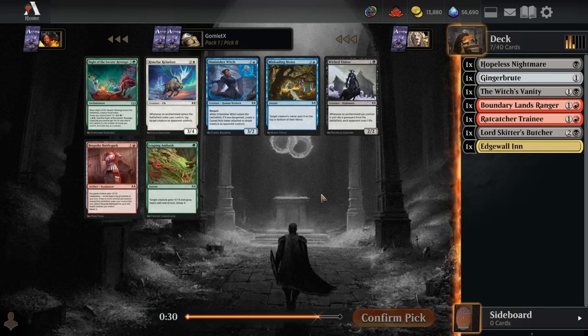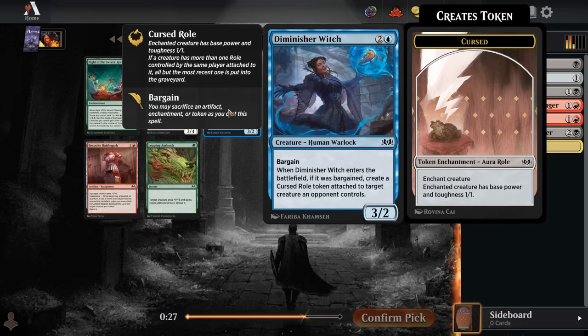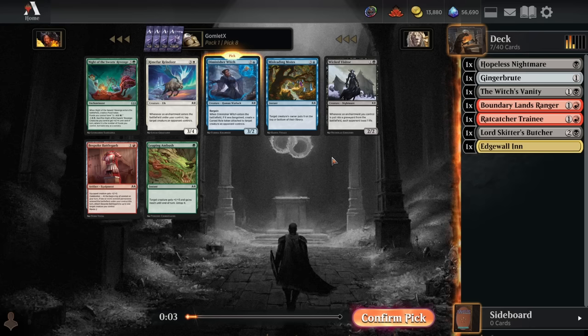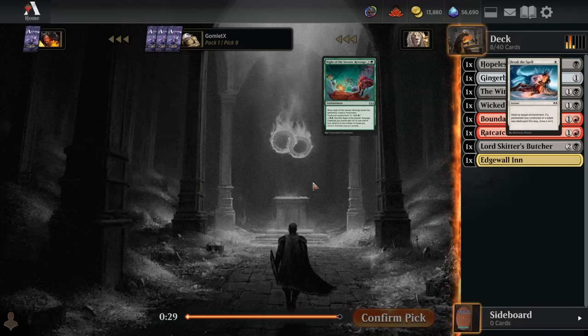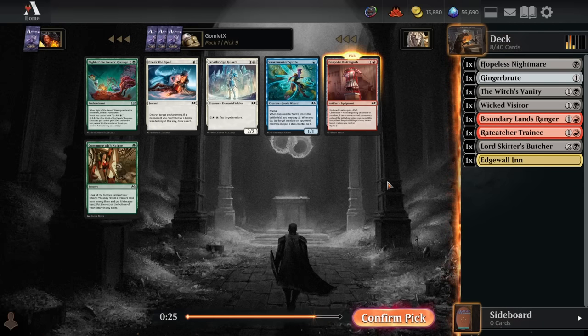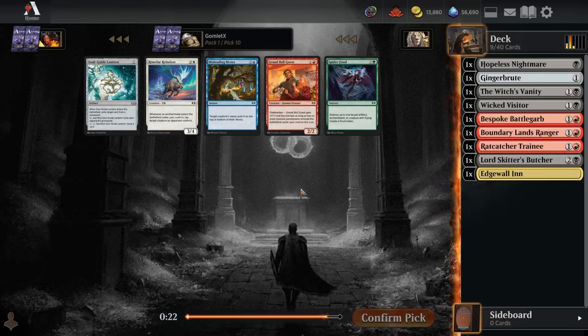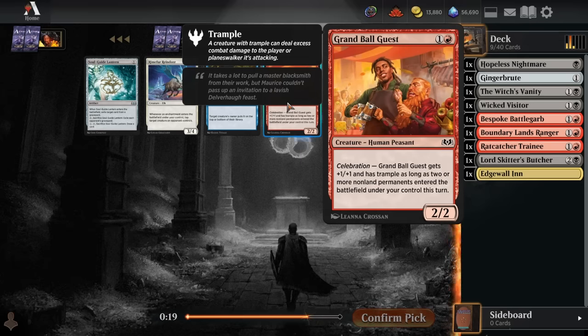Pick 8 is where things are drying up. The best card is probably Diminisher Witch for slower, more control blue decks — you get to stun a creature from your opponent with that bargain roll. I think I still take it, but we could just take the filler Wicked Visitor. I guess we'll take the Wicked Visitor just in case I don't find enough good 2-drop creatures. This pack is again very empty; we'll just take the on-color filler equipment. And pick 10, Grand Ball Guest — pretty happy to have that.